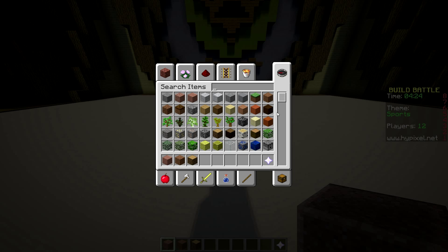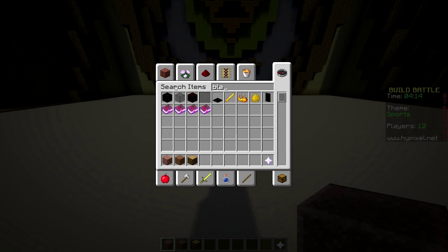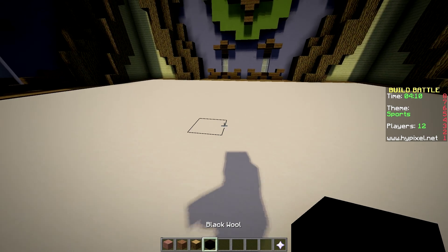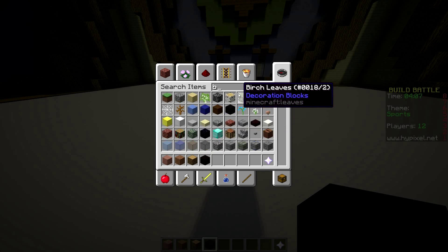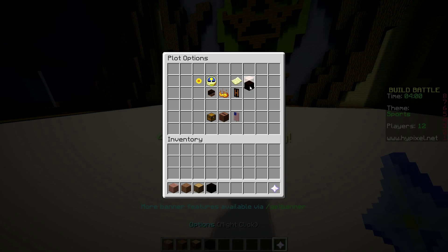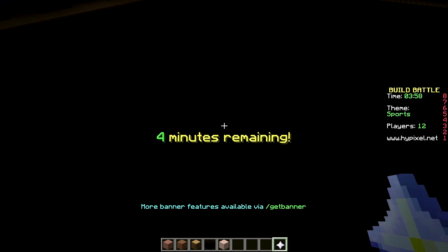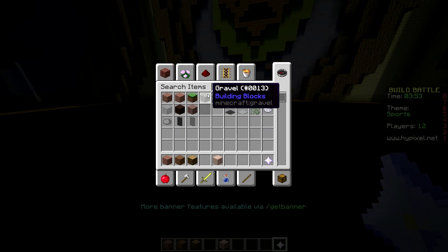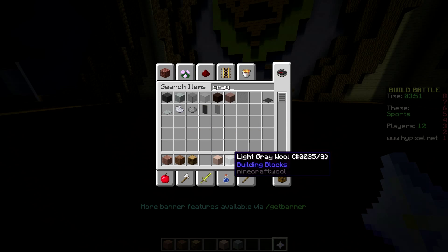I'm gonna build a basketball hoop - I'll do it big. Let me get a nether fence... actually I'll get some black wool. First the floor - what should we make the floor? We'll make the floor black stained clay. This looks brownish but whatever, and then we'll use gray wool for the basketball hoop.